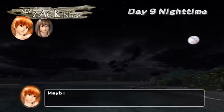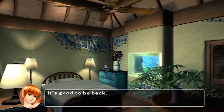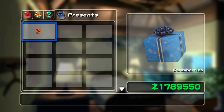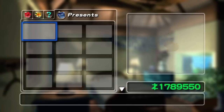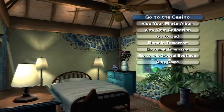That was nice. What did Zack get me this time? Some strawberries, so we're going to put that away in the collection. Alright everyone, that wraps up Day 9 for Kasumi's Vacation on Dead or Alive Xtreme 2. Please check out Day 10 and please like the video if you enjoyed it, and subscribe.